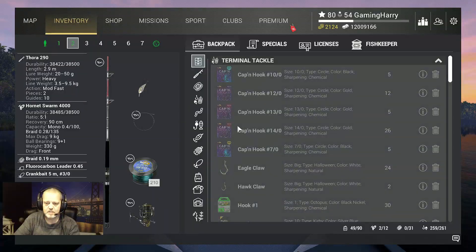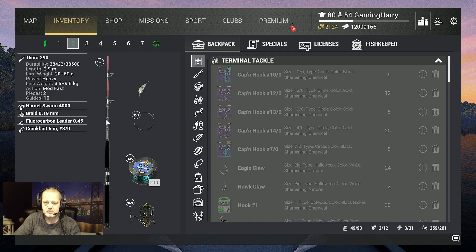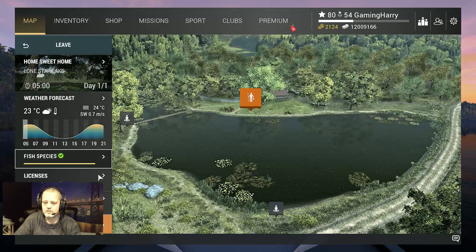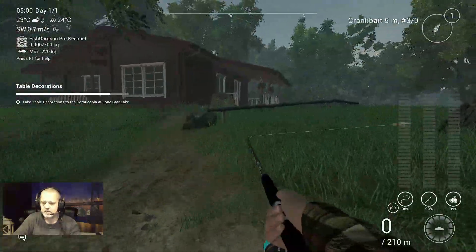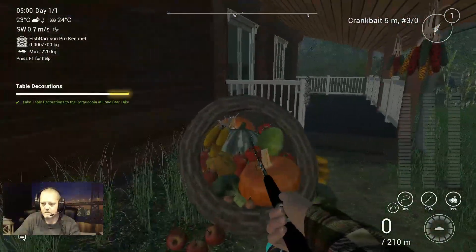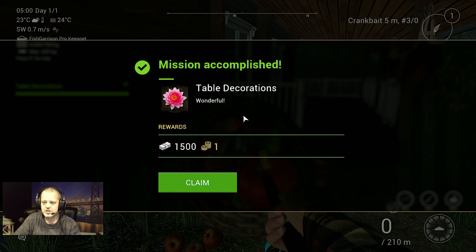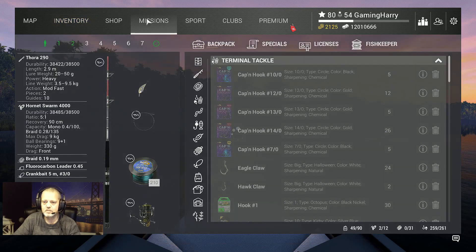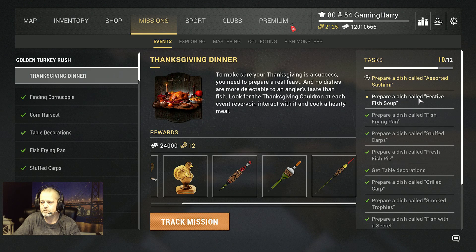All right, we are at Lone Star Lake. I forgot to tell you what I use — I use just my Toro setup with a crankbait to get the shells, so whatever lure setup you've got, you can use it. Let's deliver — here we go. Mission accomplished! Table decorations, wonderful. We claim it, and now we need a couple more missions: one called 'Festive Fish Soup' and one called a sort of 'Sashimi.' See you in the next video guys!